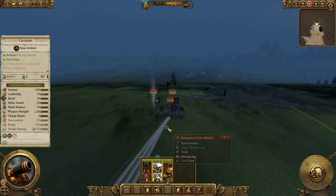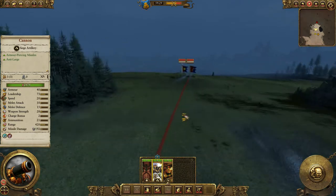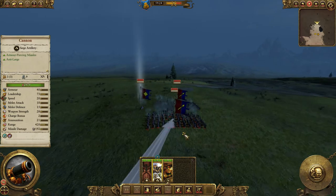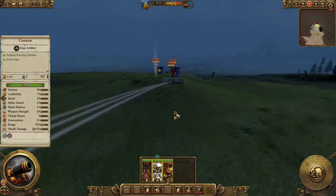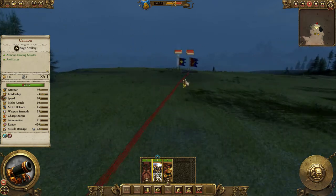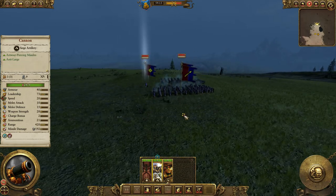That little yellow line at the front is the minimum range because they do have a minimum range. So they're already in range — they were pretty much already in range when we started. So they've opened up their first cannons. These are just basic units, basic spearmen and such, so they're not a very good target for these guys. They could go after the hero, but we want to see some damage to units. So we're going to get another volley in.